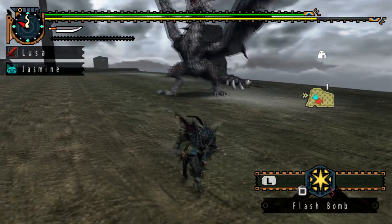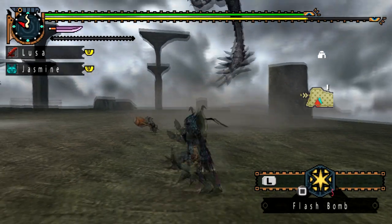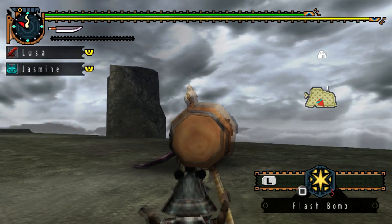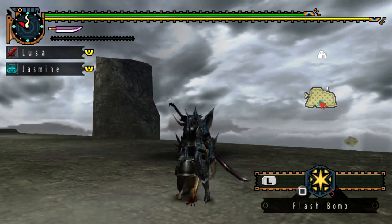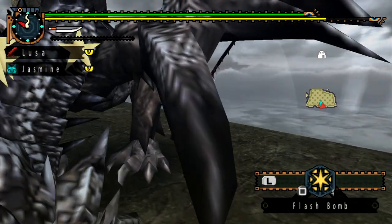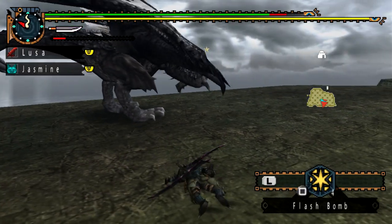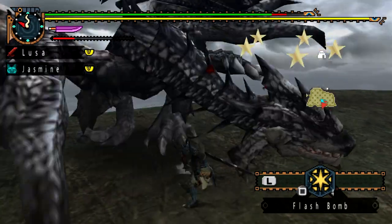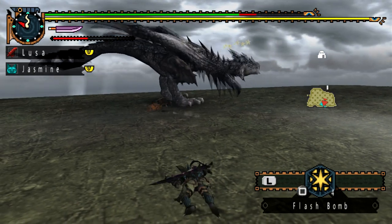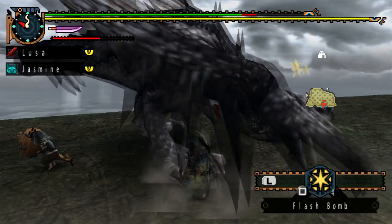There are a few differences between a normal red Rathalos, the Azure, and the Silver Rathalos. Starting with size, the Silver Rathalos is quite a bit bigger than both the red and blue variations. It also likes to go into the air a lot more, so flash bombs will be your best friend — bring flash bombs, bring stuff to make flash bombs, and make sure you have the Book of Combos to increase your odds of crafting them.